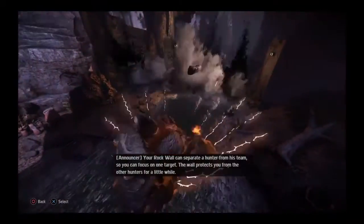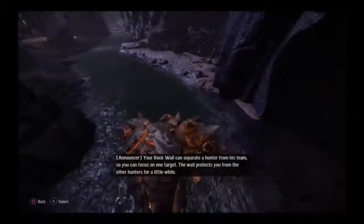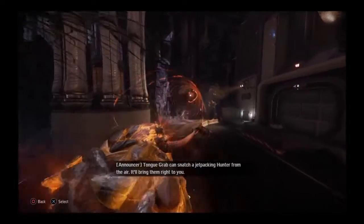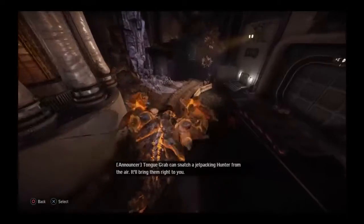Your Rottwall can separate a hunter from his team, so you can focus on one target. The wall protects you from the other hunters for a little while. Tongue Grab can snatch a jetpacking hunter from the air and bring them right to you.